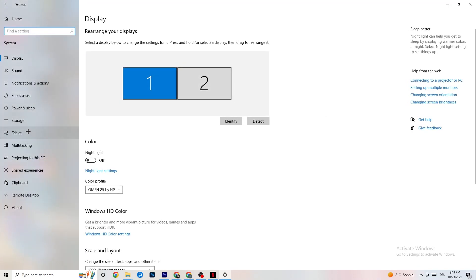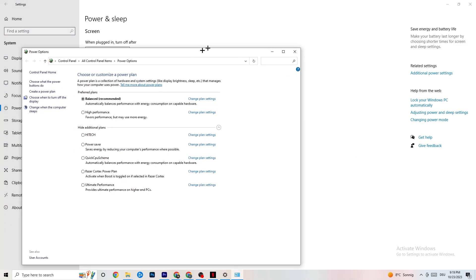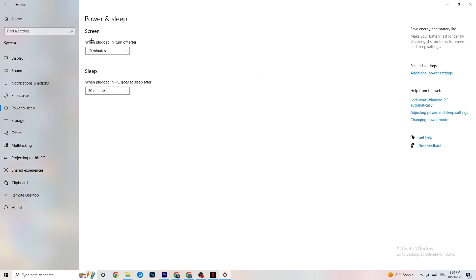Go back and hit 'Power and Sleep,' then click 'Additional Power Settings' on the right side. You'll see additional plans like High Performance, Power Saver, and others. The most common are High Performance and Balanced. I can't tell you which is best — you need to check it for yourself. Try High Performance, then Balanced, and see which works better with your PC.